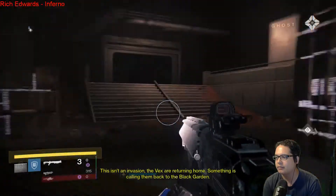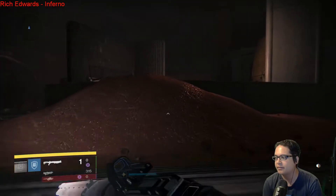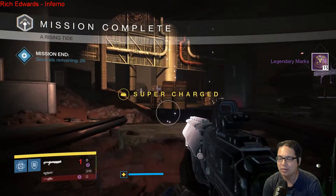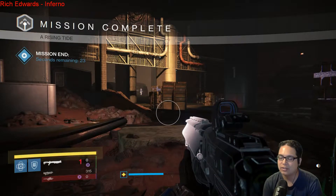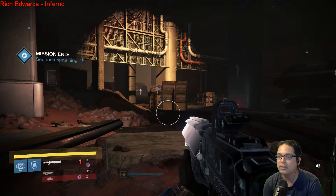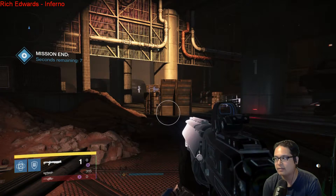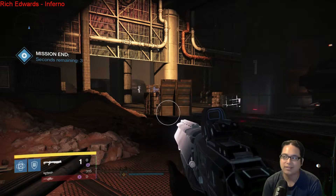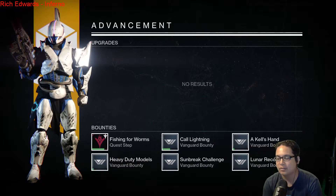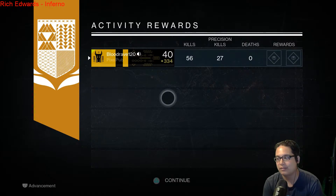Very good shotgun. I might actually use it in Trials because of the Living — anyway. So how do you get it? You get it by going to the Winter's Run strike, and you have a chance at it. It's one of those unique weapons that can drop from the boss. You want to do it on the Nightfall — I believe there's an increased chance of getting it from the boss on Nightfall. You can now pinpoint and do Winter's Run as much as you want instead of going into the playlist, since you can't pick individual strikes. So if you want the Stolen Will, go get it using the Nightfall this week.